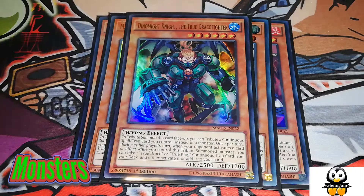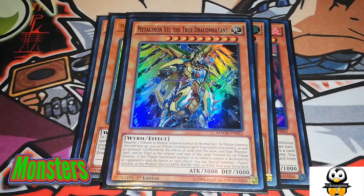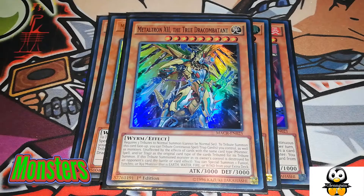Those are all the True Draco monsters. Last but not least, the main big boy — Metaltron, the True Draco Combatant — is an amazing card. All you have to do is tribute a monster, a continuous spell, and a continuous trap, and he'll be unaffected by all three of those types. Your opponent will then have to get over a 3000 beat stick.